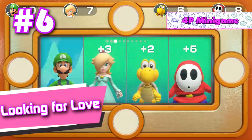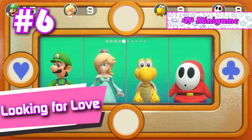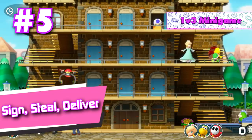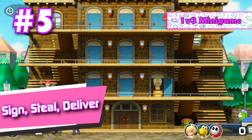Number 6: Looking for Love. This mini game is so good simply because of how fun, unique, fast paced, and original it is. Number 5: Sign, Steal, and Deliver. I personally think this is the best out of the 1v3 mini games due to not only the extreme amounts of balance that it has between the two teams, but also because both sides are unique and enjoyable to play. Nintendo really nailed it with this one.